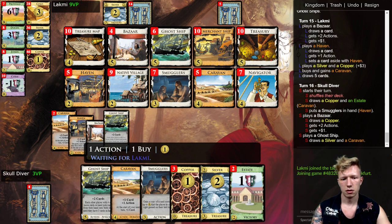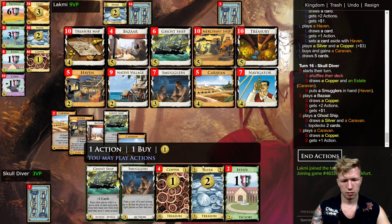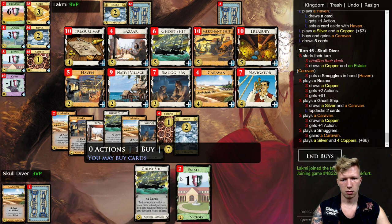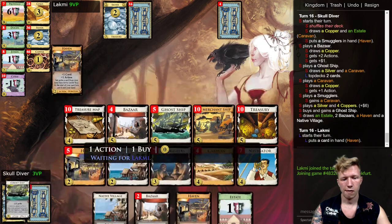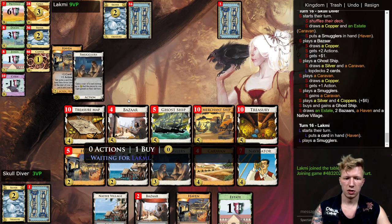Now that I'm playing Ghost Ship every turn, my opponent will really start to struggle. They have three Silvers, two Golds, and all the Navigators — they won't be drawing anything meaningful. Let's steal this Caravan. I bought a Bazaar last turn, so let's get another Ghost Ship.